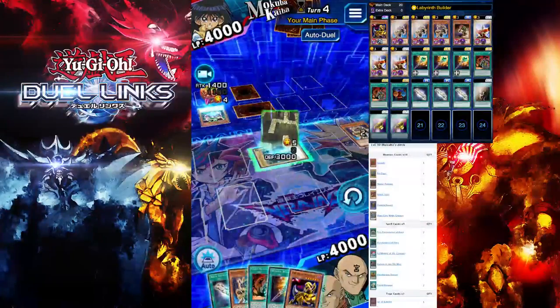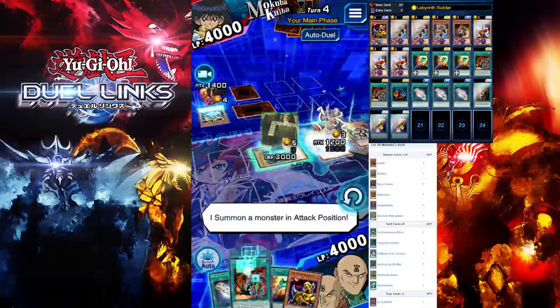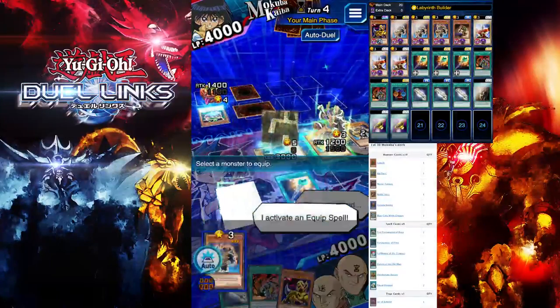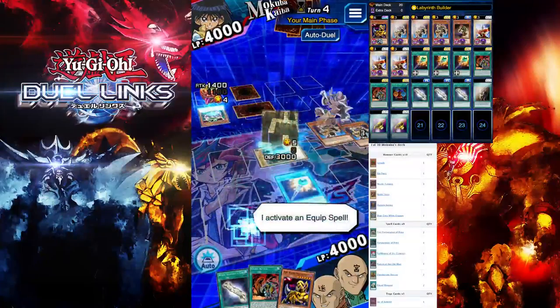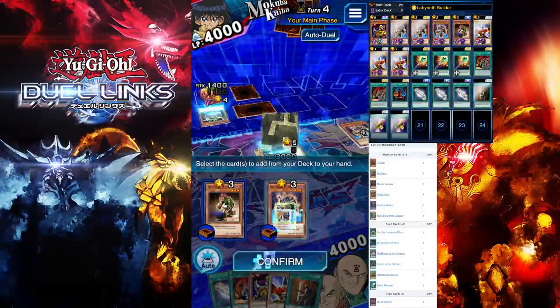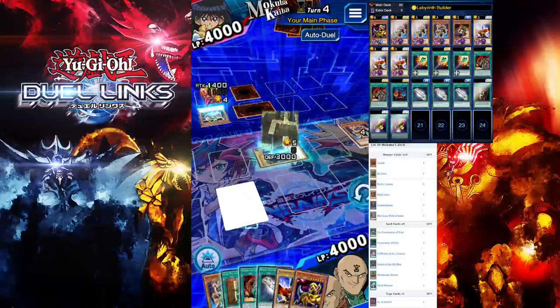Same thing as before — summon Great Keeper Recruiter and use 1-for-1. Activate 1-for-1 and get your other Recruiter from the deck. This is pretty straightforward.